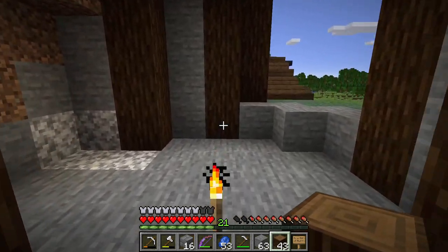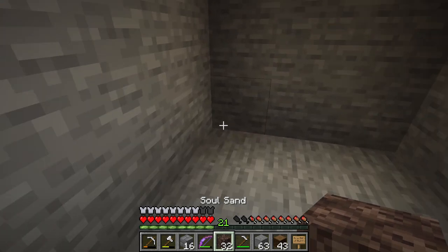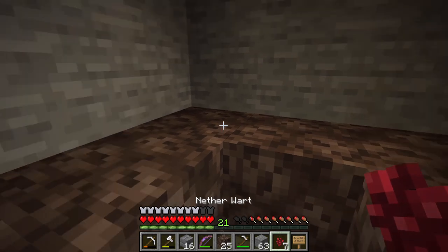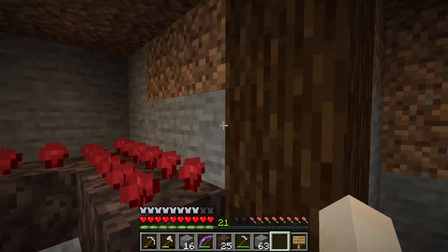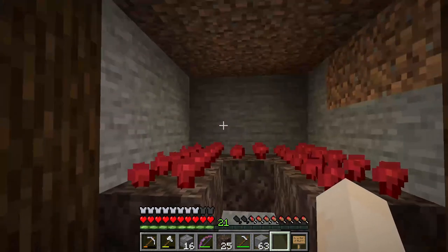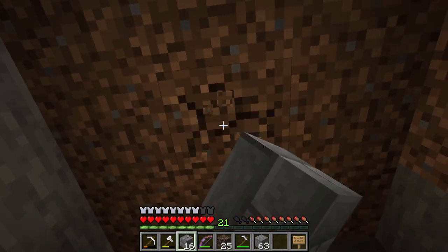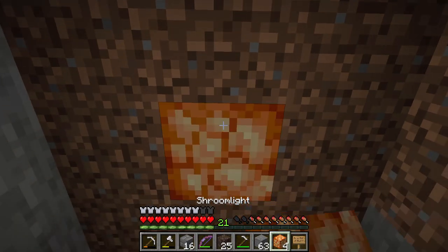This is going to be the space for our little farm here. May as well get started — I'm going to put down soul sand all around here. This is not very big, so we have room for seven, and I believe I have seven. So we'll just plant this and we can let it grow. There we go. So this is all there is to a nether wart farm — this is all I'm going to do. It's very simple. But what I want to do is put up here a single shroom light.